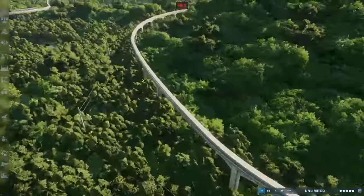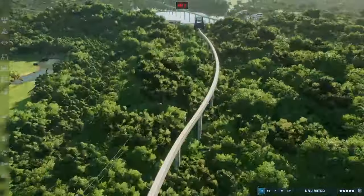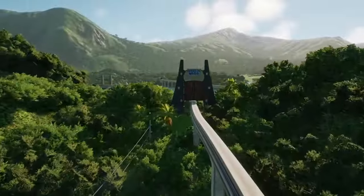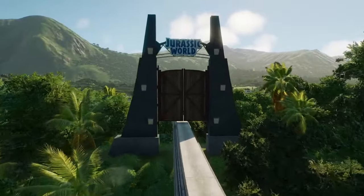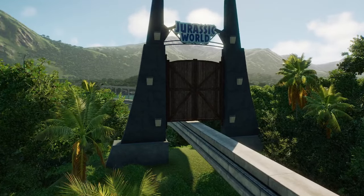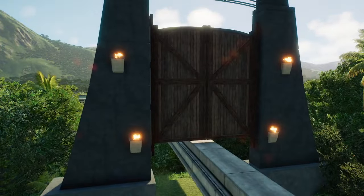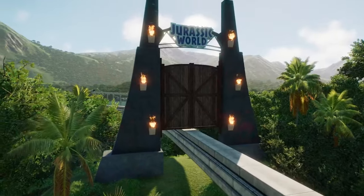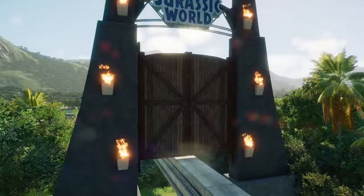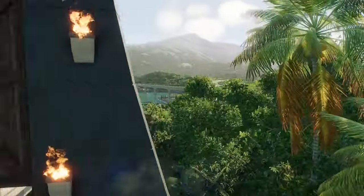Coming down here following our monorail track, we will find a monorail gate. This mod — I can't quite recall who it was from — basically adds the Jurassic World monorail gate. It does actually work: when a monorail comes down the track it will open and it functions perfectly.